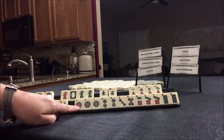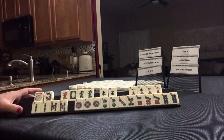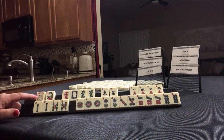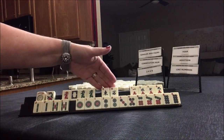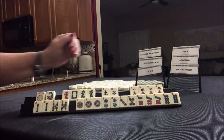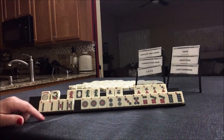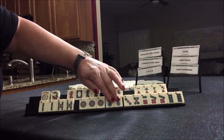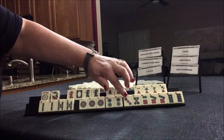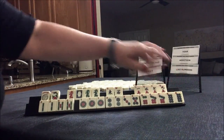Wow, look at all those dots — we could probably build two hands out of just the dots. We have a joker, a flower, dragons with a pair, east and west. Then we have cracks — singles. We have two pairs with bams, twos and fives. Here we have a pung of ones, a two-dot pair, then single 5 and 3, and 6, 7, 8 pairs.